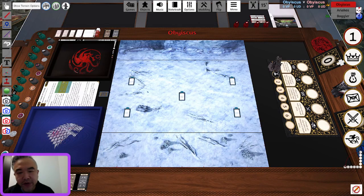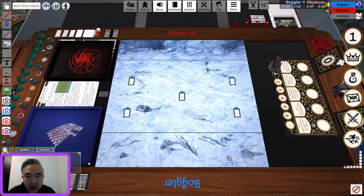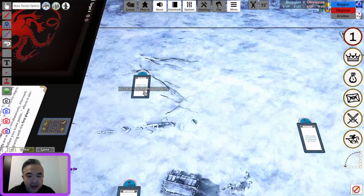Welcome folks, it's another game from the Great Canadian Open. We've got Obiscus versus Boggler. Obiscus is already in the game and Boggler will join shortly. The scenario is Game of Thrones, so while we're waiting for the game to load, let's take a look at the objectives.